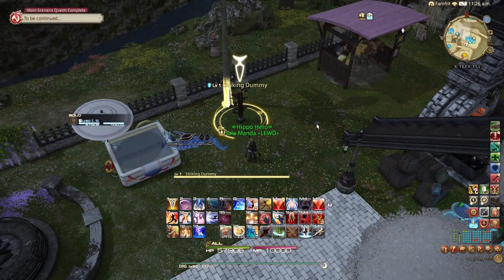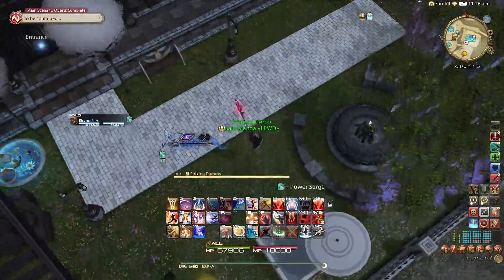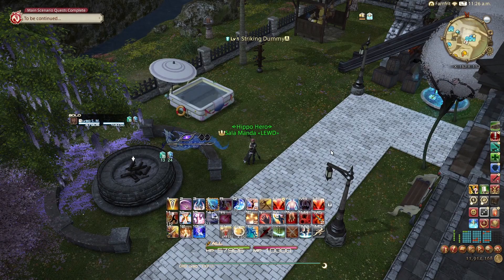Because you can now double-weave with High Jump and other jumps, you can do some crazy stuff. For example, you can double-weave High Jump with its own Mirage Dive without clipping. You can also weave something like Dragonfire Dive with Geirskögul without clipping. That used to not be possible at all — it's very, very cool.